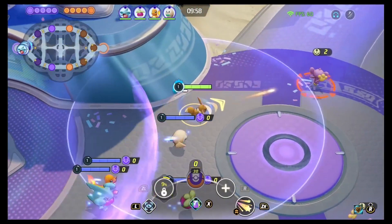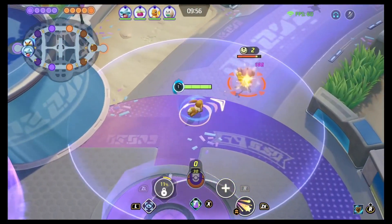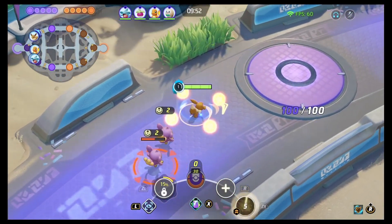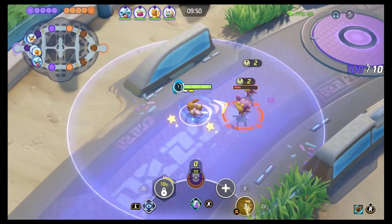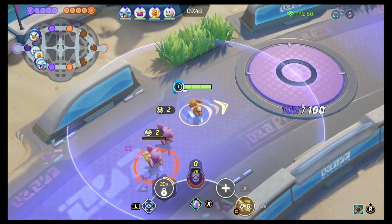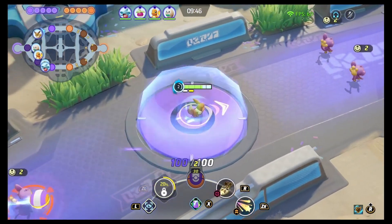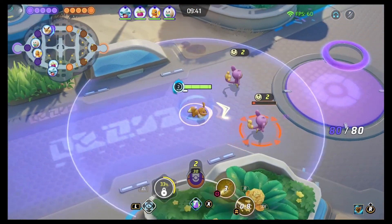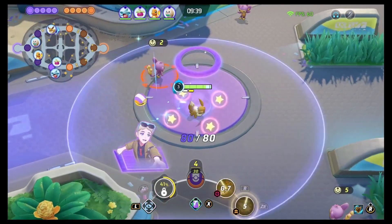Before we get into the big part where we talk about Glaceon, let's talk about the Eevee real quick. If you're unaware of how Unite works, each Eevee is kind of unique to its specific Eeveelution. We currently only have Sylveon, Espeon, and Glaceon in the game, and they vary between each other.